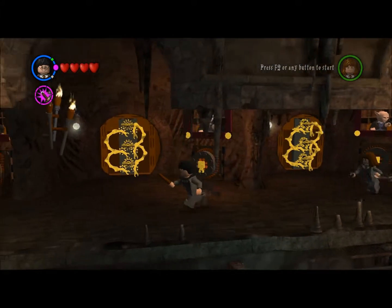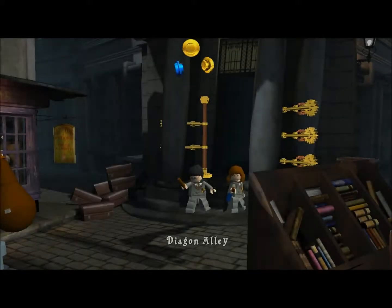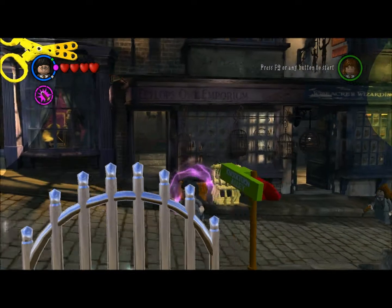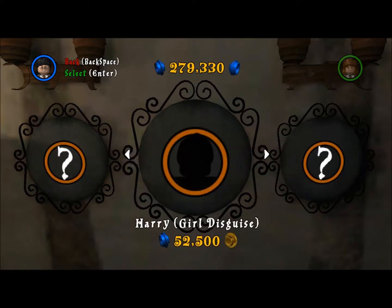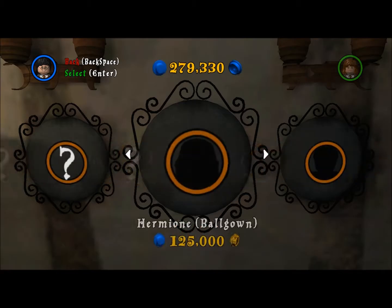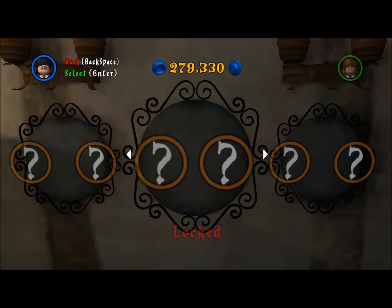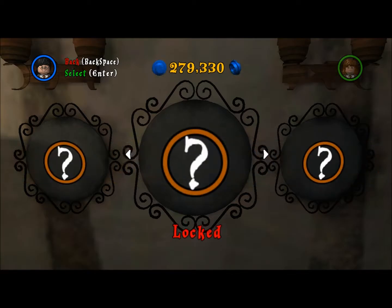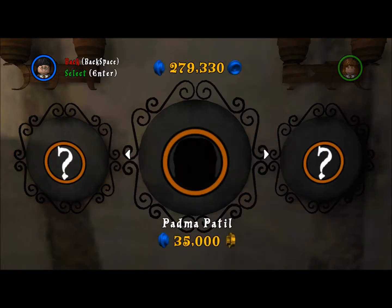We're actually going to need to go back and buy some characters for the later ones. Basically, every five gold bricks you unlock one vault. So the first one is five, then ten, fifteen, twenty, twenty-five, thirty, forty, forty-five, and then fifty. So there's ten bonus levels total.